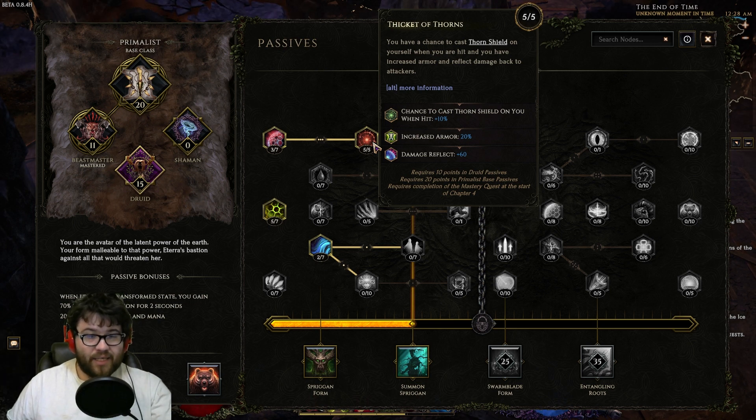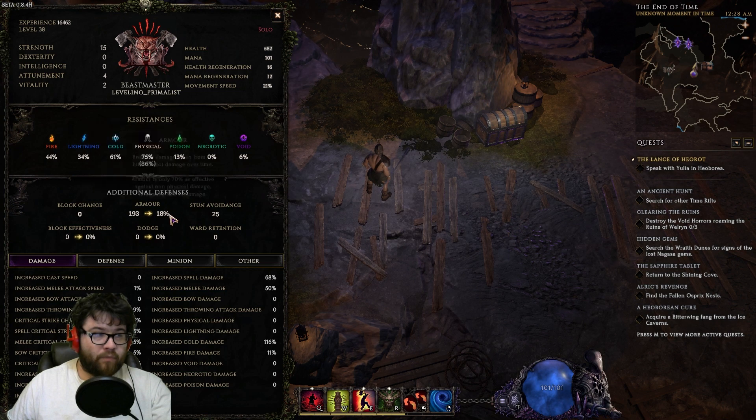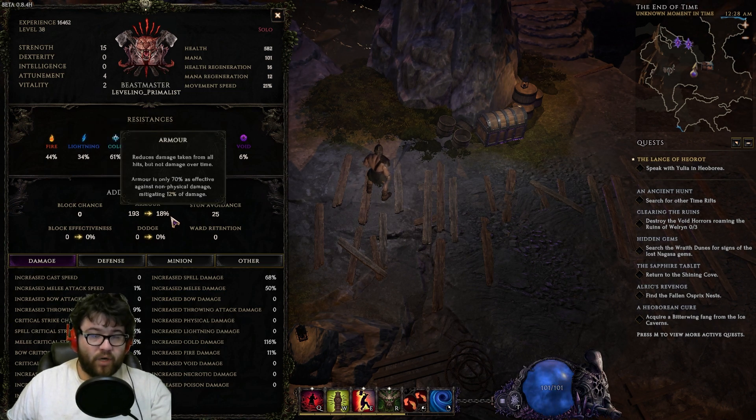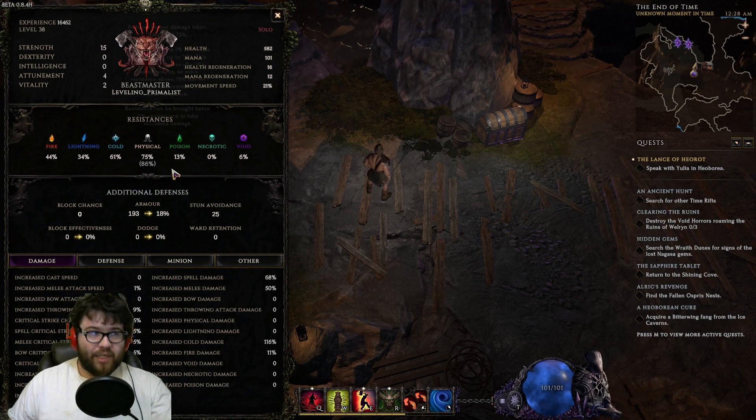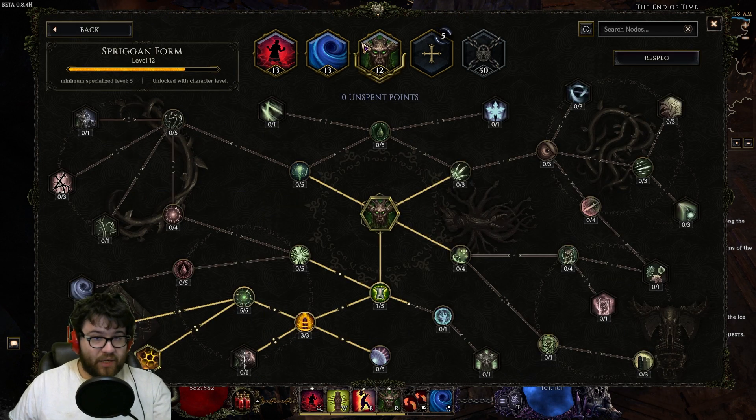In the passive tree, the node Thicket of Thorns gives a 10% chance to cast a Thorn Shield on hit, and this is affected by Spriggan Form nodes. So we get a bunch of flat armor whenever we're hit — going from 18 all the way up to 30 or 40 with a few Thorn Shields. As a flex slot, if you're leveling into Cold DoT Werebear you'd swap into Werebear, or for a Poison Beastmaster crow build you'd swap into Crows, or level Wolves or Squirrels here.